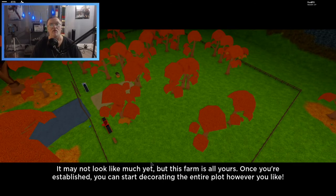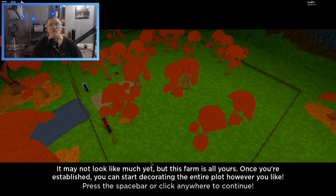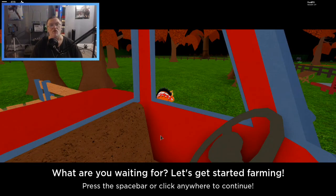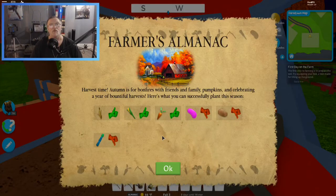It may not look like much now but this farm is all yours. Once you're established you can start decorating the entire plot however you like. Press the spacebar — okay, what are you waiting for? Let's get started farming! Sweet.